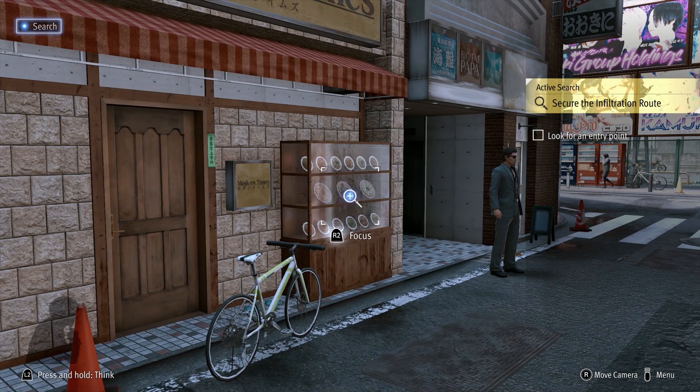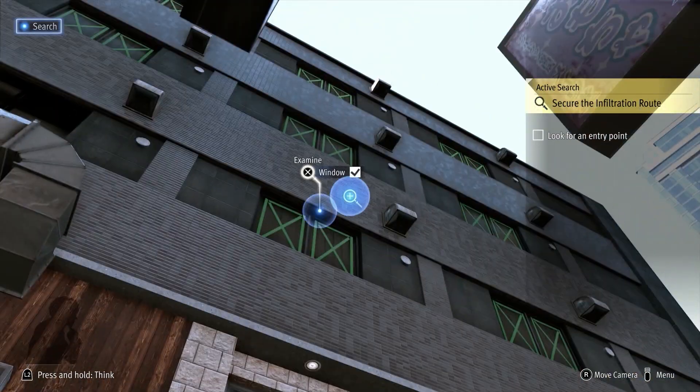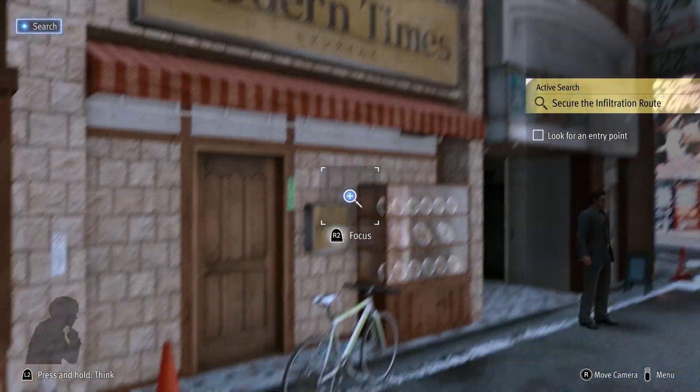What's up guys, it's Smith here from GamersHeroes.com and today we've got a quick guide for you in Lost Judgment, the first investigation where you have to secure an infiltration route while looking for an entry point. Here we go.